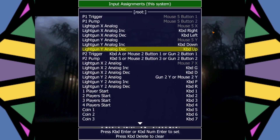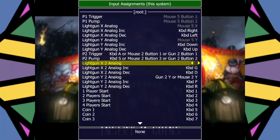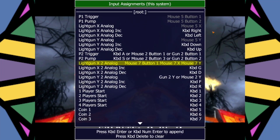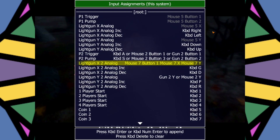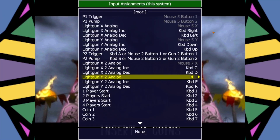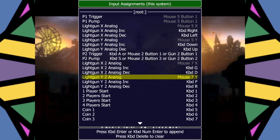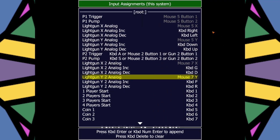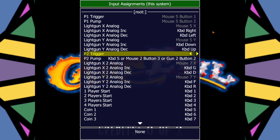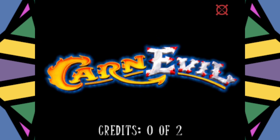Now come down to Lightgun X2 Analog, move the mouse to the right — there's our second mouse. Push Delete if it's not working, then Enter, and there we go. With controls, if you let it sit for about five seconds you can click on it again to change it without using the Delete key, but Delete just speeds the process up. Set the trigger and the pump, then hide the menu.